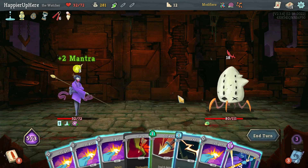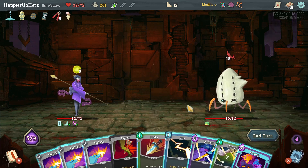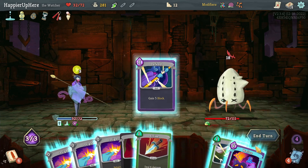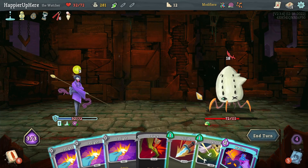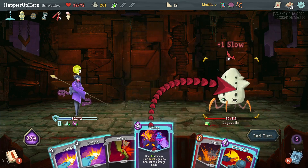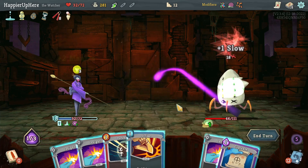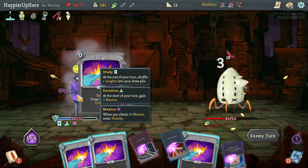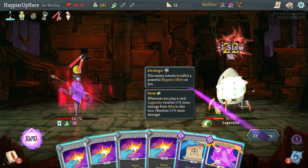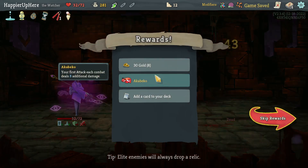Eighteen incoming, I need to block. There's Wallop — not enough alone. I'll do Zap for 10 block, Defend for 11, another Defend for 12, then Strike, Insight, and Wallop for exactly 18. I just need to defend this turn as well — Spirit Shield is beautiful! I should save HP because in two turns I'll be in Divinity. I'll do Eruption and Strike, then next turn in Divinity I'll draw defensive cards.